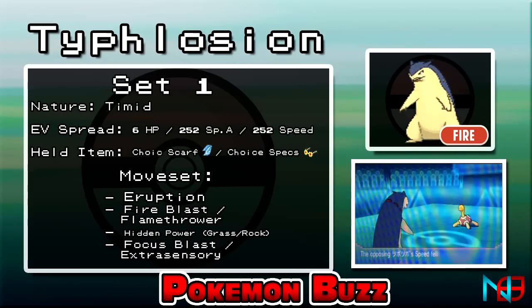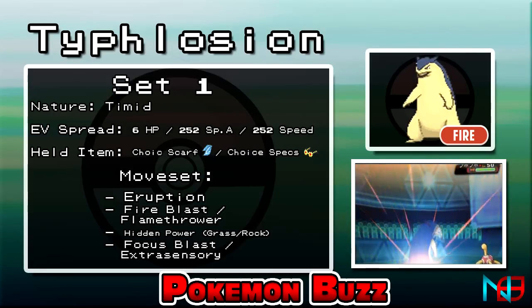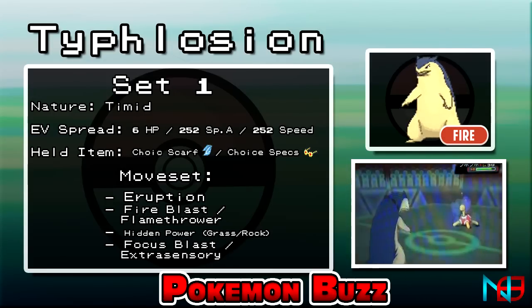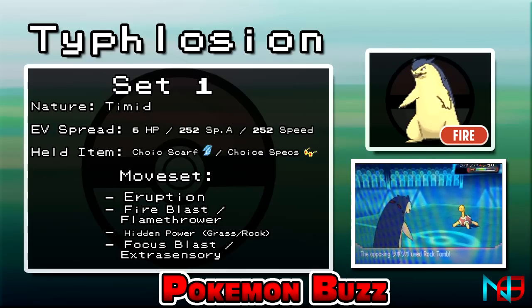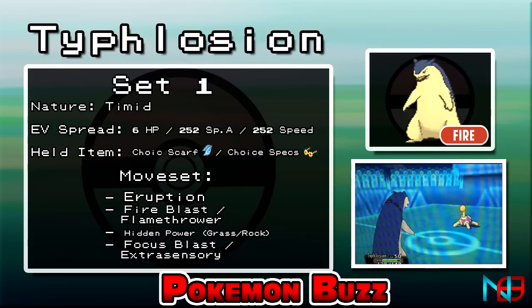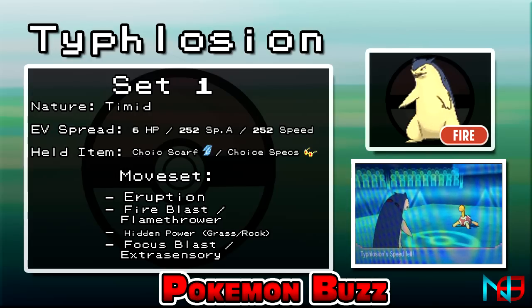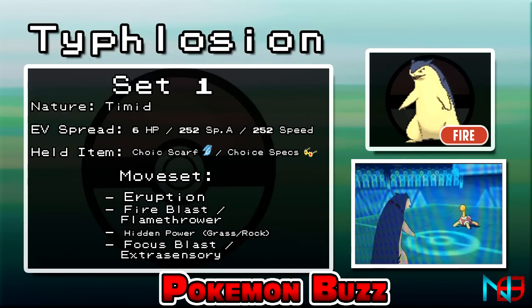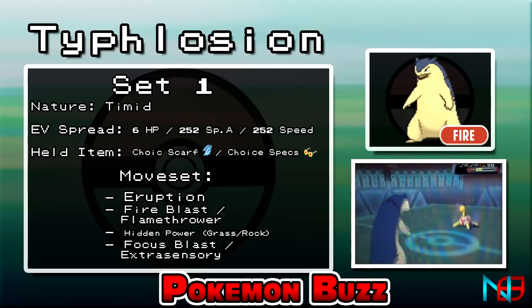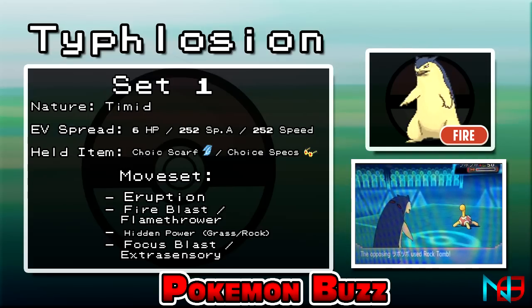The first set is probably the most common set used on Typhlosion. It uses either Choice Specs or Choice Scarf, a Timid nature, and EVs going towards both speed and special attack. Eruption is a must-have for this set, as it is an incredible attack to use when its HP is close to full. However, if its HP gets lower, you may want to switch it out. This is where Fire Blast and Flamethrower make their debut. For the Hidden Power type, you can go with Rock to surprise any Flying and Fire types coming in, but for the purpose of coverage, your best bet is Grass. Focus Blast acts as another hard hitter, working especially well with scaring away Rock types.